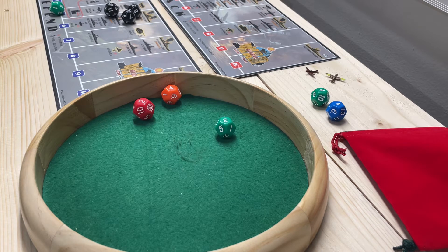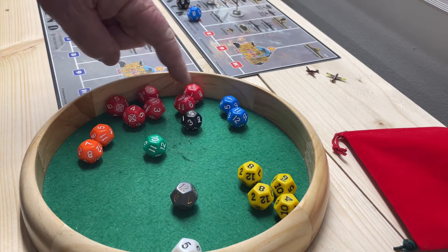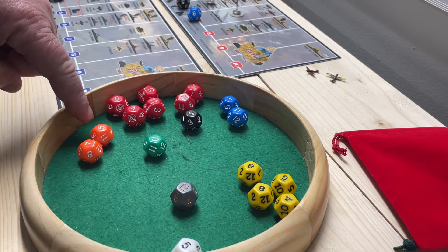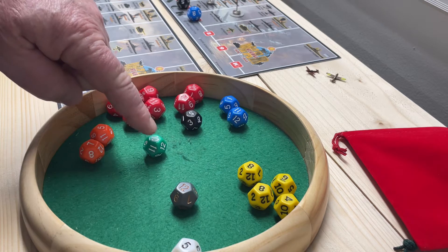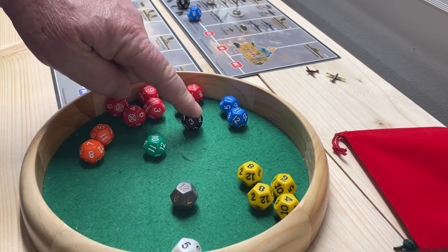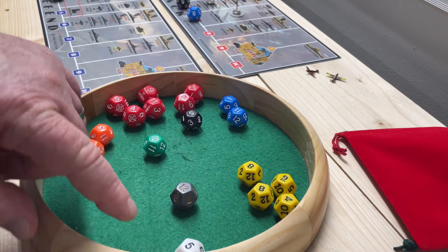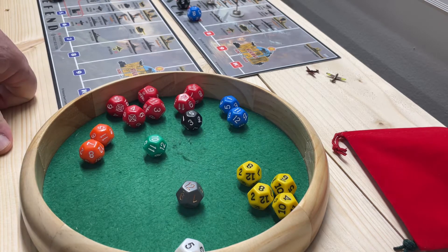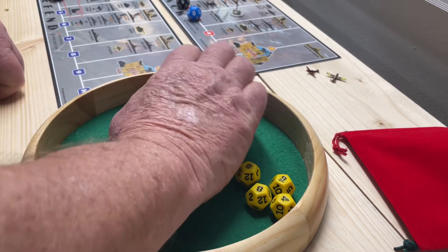Let me set that fight up. Here are the attackers: six infantry attacking at two, one artillery and one artillery-supported infantry at three, one light panzer at four, one fighter at six, two tacticals at seven. Defending: one light tank at two, four infantry at three, and one medium tank at four. Since they're surrounded, the Soviets are all minus one. Got to give the artillery its first strike.